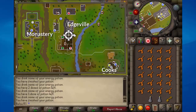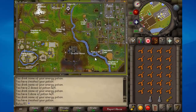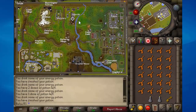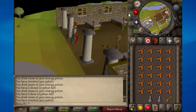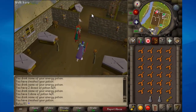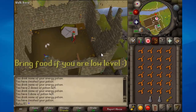You'll start off at Edgeville, which is close to Varrock. From the Edgeville bank you go all the way south until you reach this graveyard area, then you go down this trapdoor.